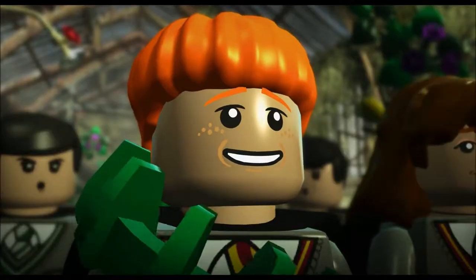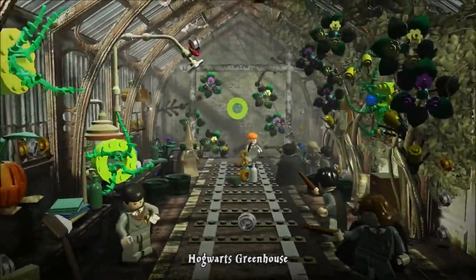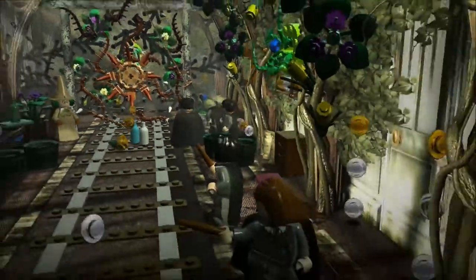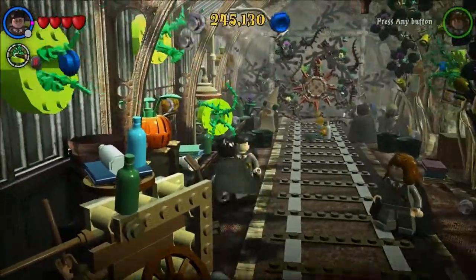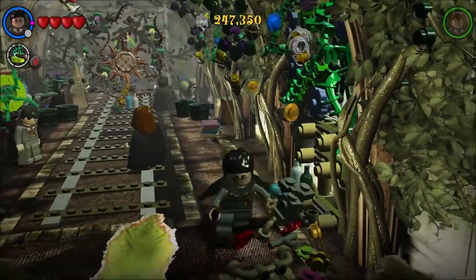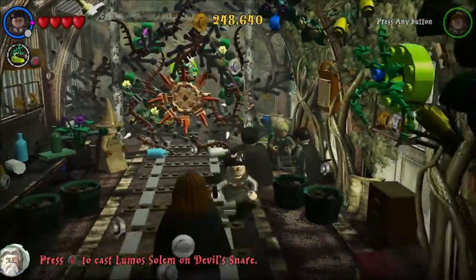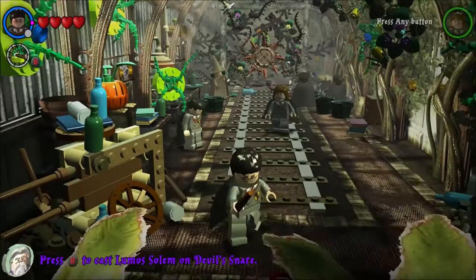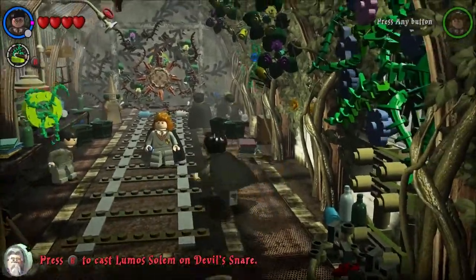It stole her wand — oh now it's got Ron and everything, got a hold of him. Now Ron — oh there we go, something's going on there. Cast Lumos on the Devil's Snare. Fix whatever that is. Stop laughing Crabbe, Goyle, Malfoy! The game is telling us to press P to cast Lumos on the Devil's Snare.